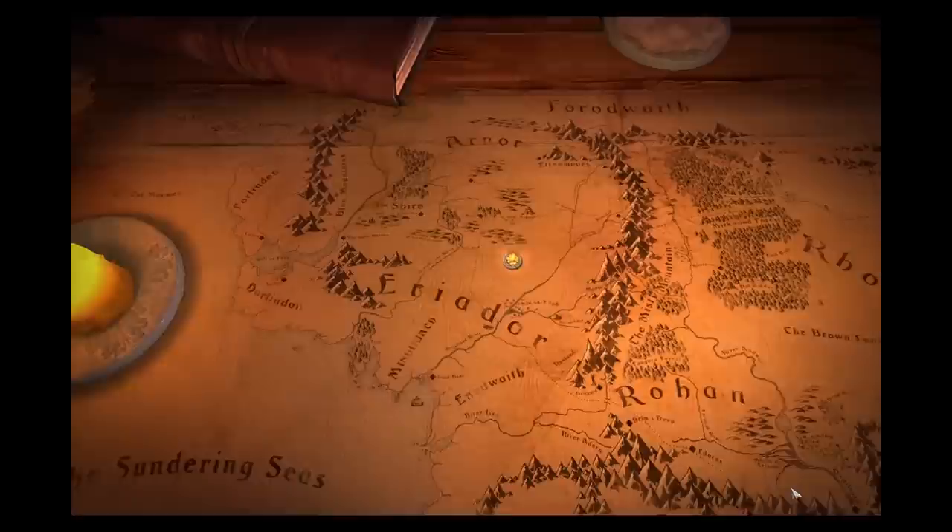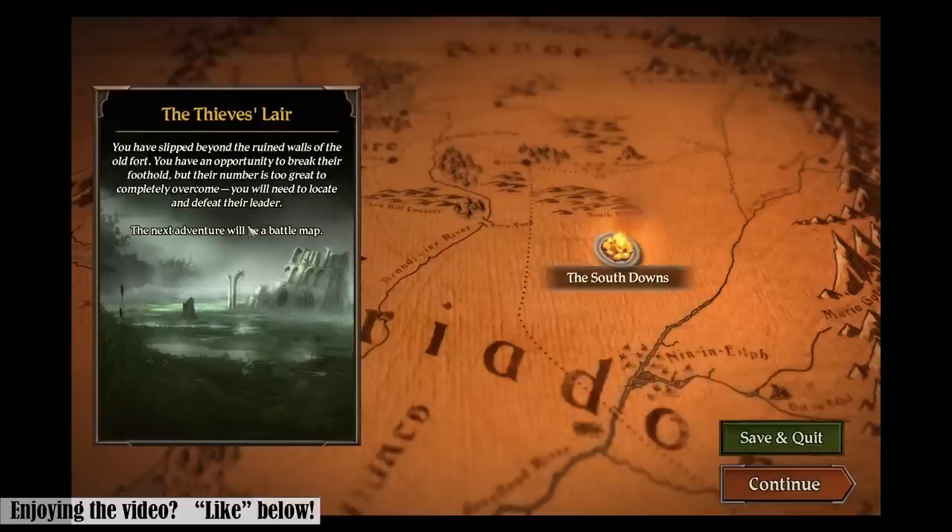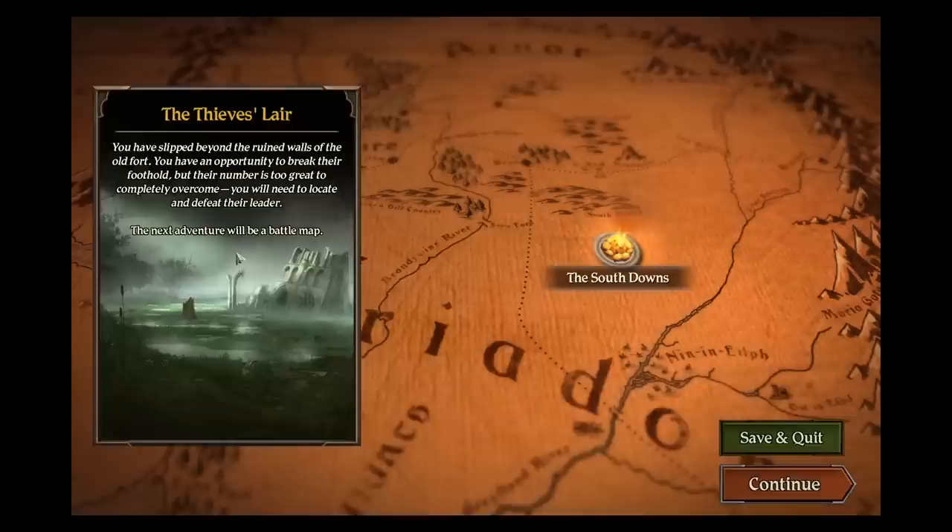You have slipped beyond the ruined walls of the old fort. You have an opportunity to break their foothold, but their number is too great to completely overcome. You will need to locate and defeat the leader. The next adventure will be on the battle map, so instead of setting up the tiles we did in the last scenario, this will be on the other map tiles.